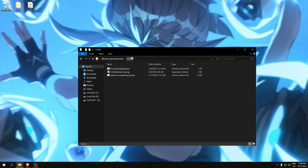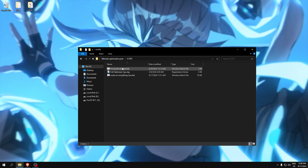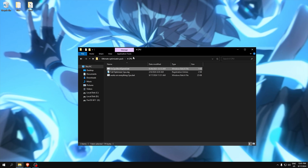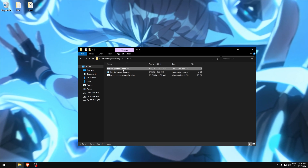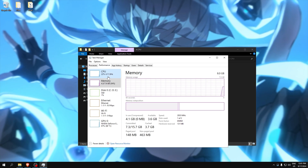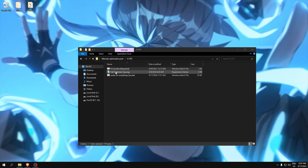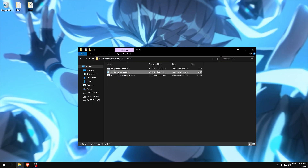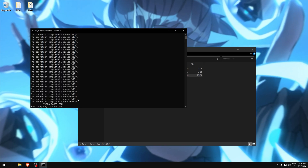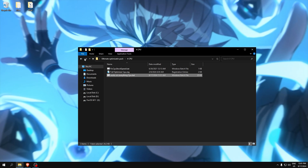The CPU folder is to optimize our CPU for the highest performance. Fix CPU stock speed — if your CPU is running at low performance, this will fix it and your CPU will run at turbo speed, unlocking its full speed. The full CPU optimizer contains more advanced tweaks and a lot of options for the CPU.